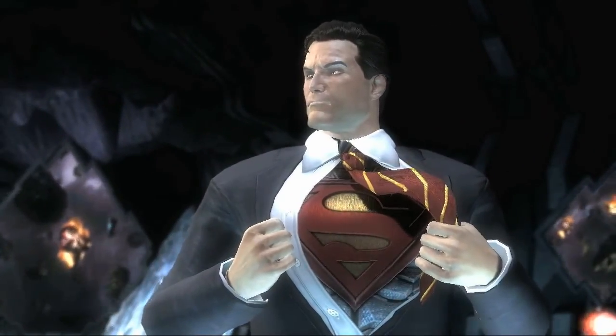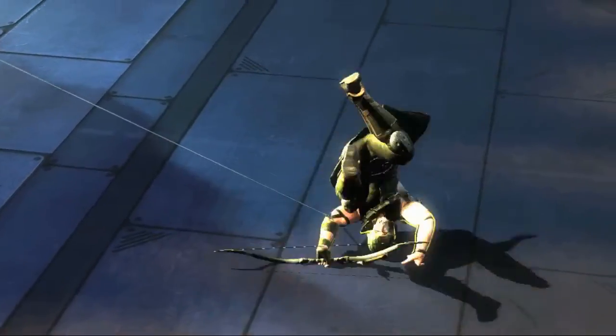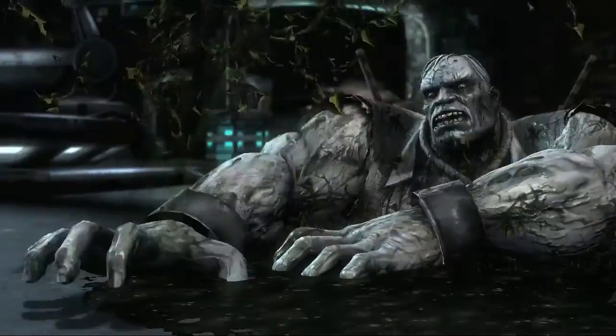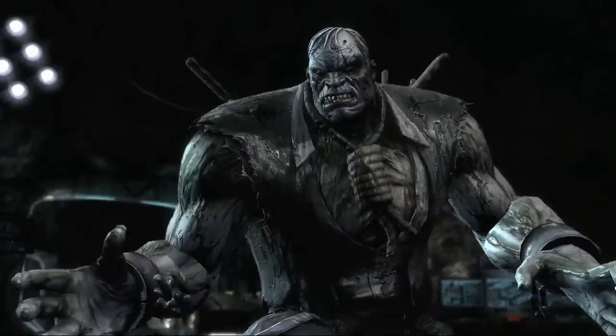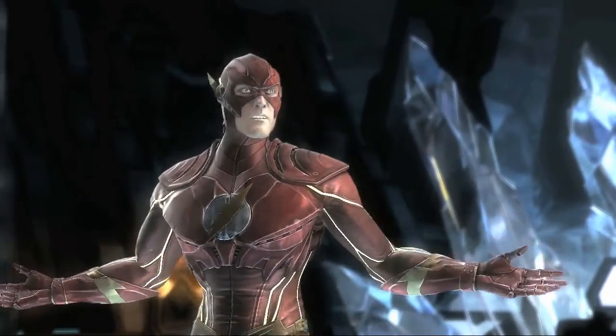In comic books the characters are very bold and bright and graphic because you're dealing with hand-drawn imagery. Whereas in our game we have the ability to render materials and a lot of details. So what we're trying to do is make these characters feel as if they've stepped off the page — you can see the leather and the metal and the rivets and all the things that make their costumes have dimension and weight in the real world.